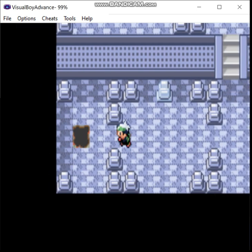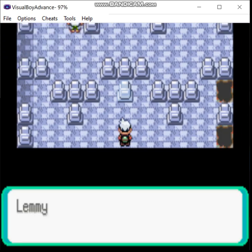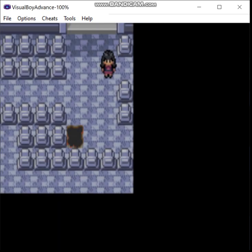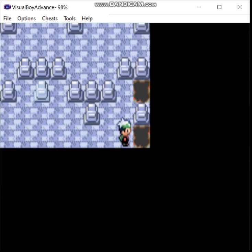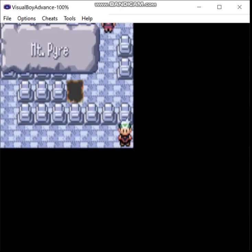Now we can take these holes down. And here we get a Lax Incense, which basically gives your opponent a 5% chance of missing the Pokemon holding it. But it also lets you breed Snorlax to get Munchlax — actually, no, that's not what it does, that's Full Incense and that's in Gen 4. Anyways, we fell down the wrong hole — that's what she said. Anyways, here's the right hole! That's also what she said.